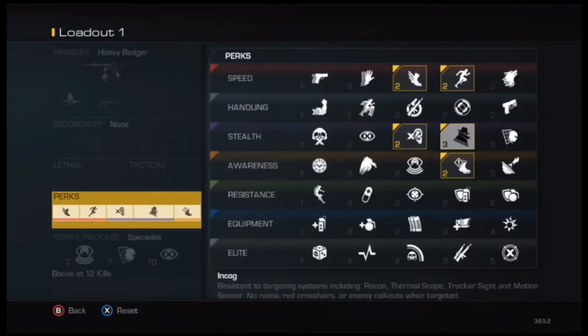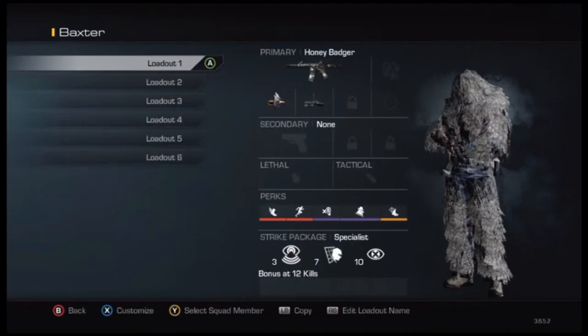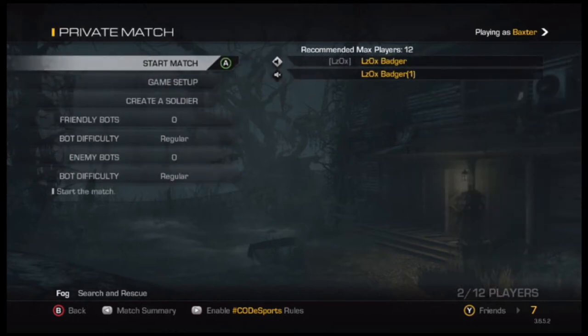Right here I'm showing you my favorite class setup for Ninja Diffusing. You mainly need those three: Amplify, Dead Silence, and Incog, just so you can stay off the grid and stay silent while you can hear the other enemies loud and clear. You also might want to use Marathon and Agility so you can get to the bomb faster.